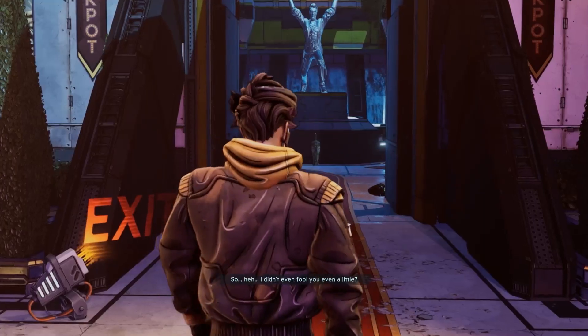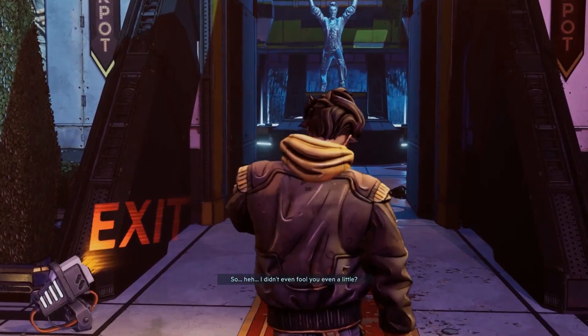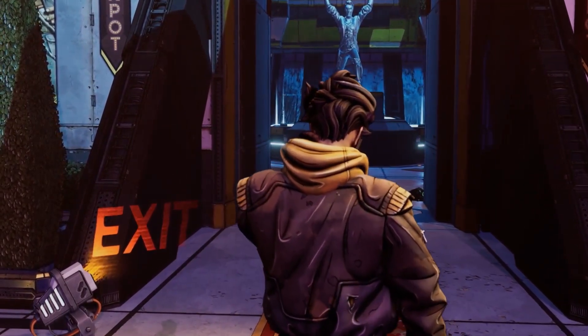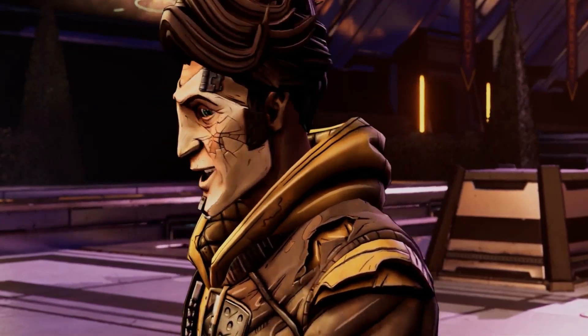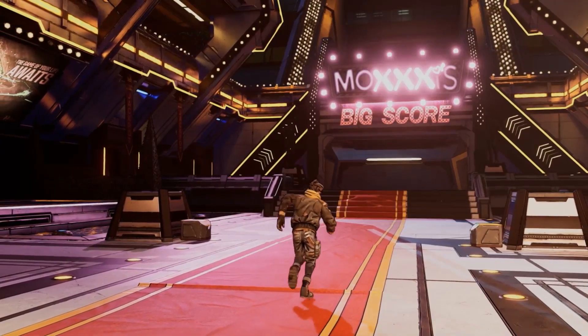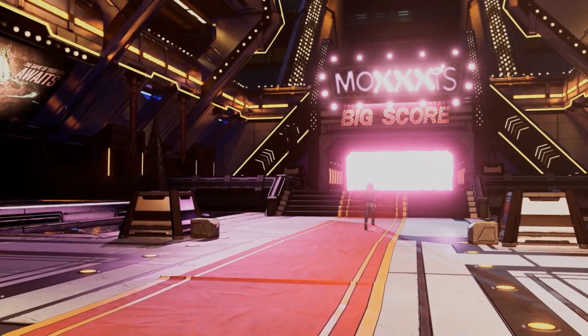To get it, all you basically have to do is complete the final main story mission of this DLC called All Bets Off. It is obviously located in the VIP Tower. You will defeat the end boss, Jackpot.